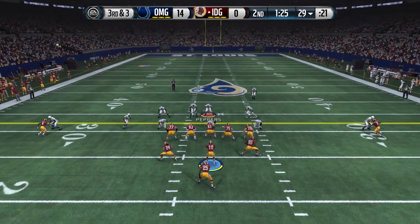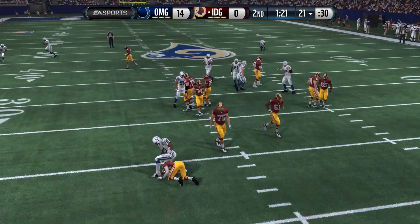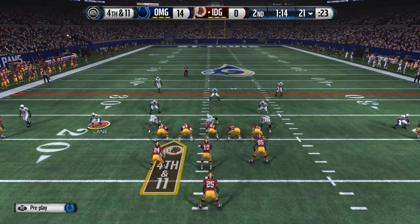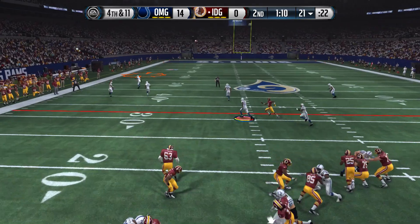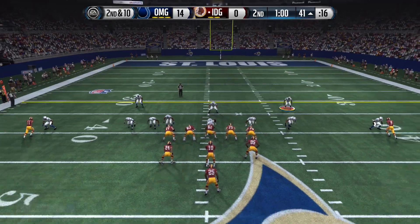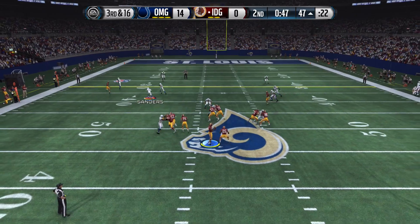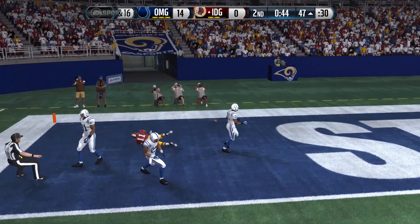Defense is basically the same guys — we do have all those new cards in the game. We're going to get a nice pressure sack right there, forcing him to a fourth and eleven. He's going to audible — you know the streak is coming, you know the Madden 15 strategy is coming. We got it locked down — three white jerseys right there. He's going to come up with the catch, unbelievable. Sending some pressure — 49 seconds on the clock — he's going to throw it deep again. No way he's coming up with this catch, and we're going to lock that down.